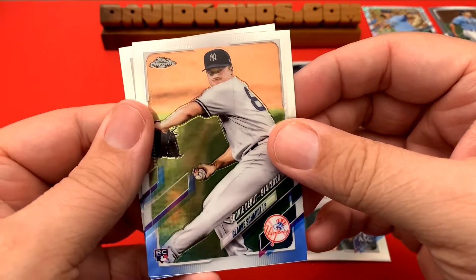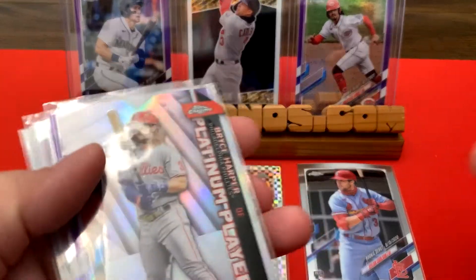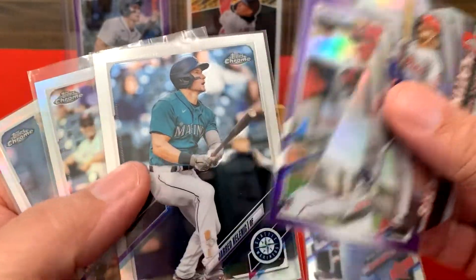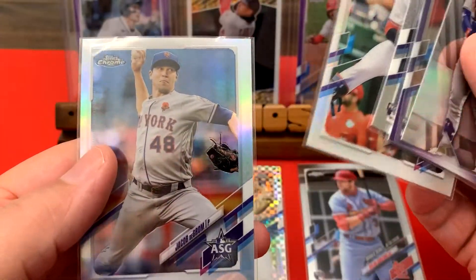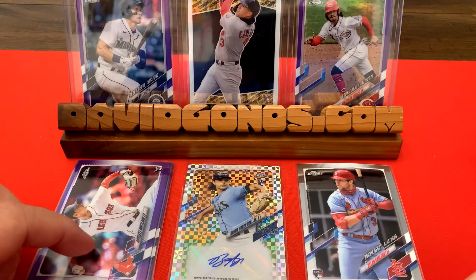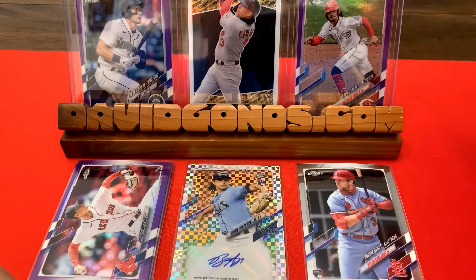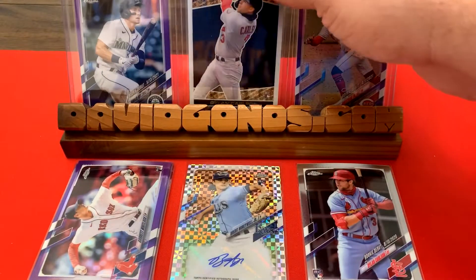I'm going to sleeve these up and then we'll look them over. All right, let's look through these: we got the platinum performers die cut, my favorite purple rookie was the Jared Kalenick purple — I have that up on the stand. The Juan Soto all-star game insert, and a Jacob deGrom all-star game insert that I did not recognize, so that was pretty sweet. We got the Dylan Carlson rookie debut, three or four purple rookie pictures in purple, and the Jonathan India rookie debut purple — that's actually my favorite one.